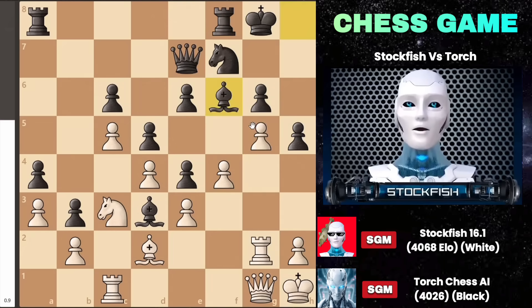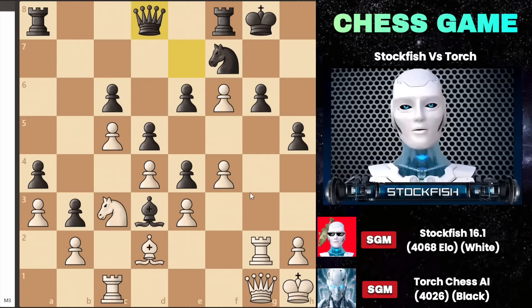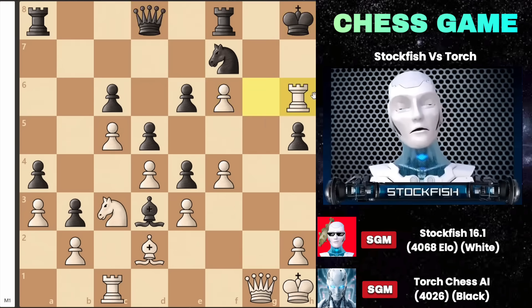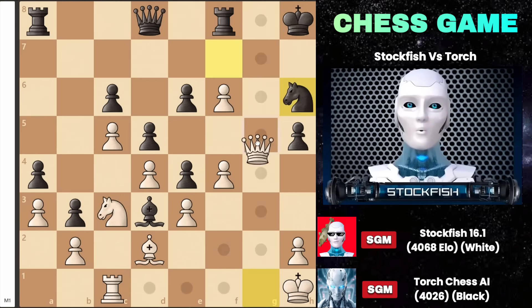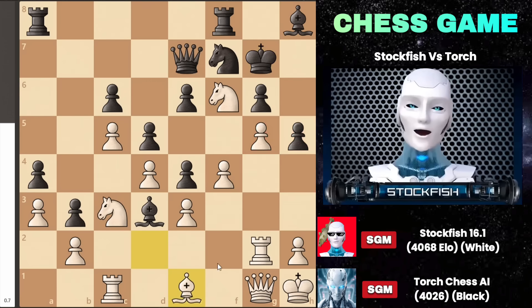If the bishop captures my knight, I'll play g takes f6, opening the g-file and putting the black king in a vulnerable situation. For instance, if the queen moves back, I can play rook takes g6, forcing the king to move and then sacrificing the rook with rook h6, leading to checkmate on g7. So instead of capturing on h6, I played king to g7, followed by bishop to e1, preparing to invade along the h4 square.